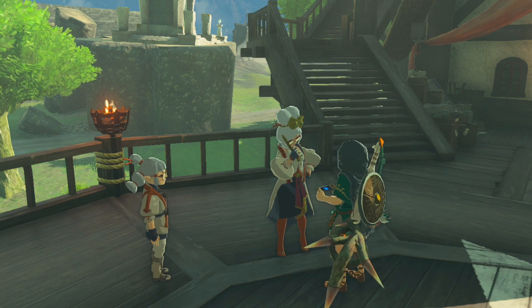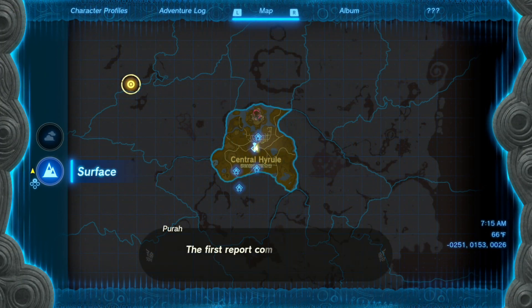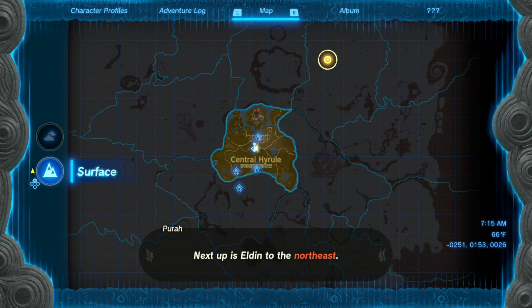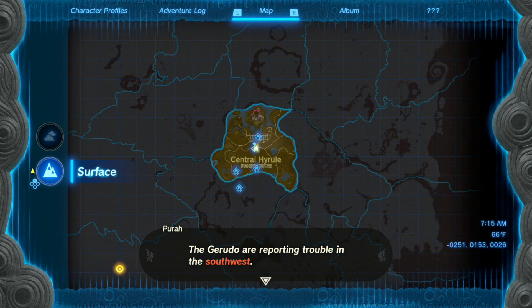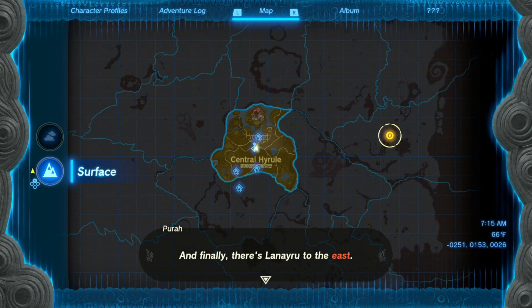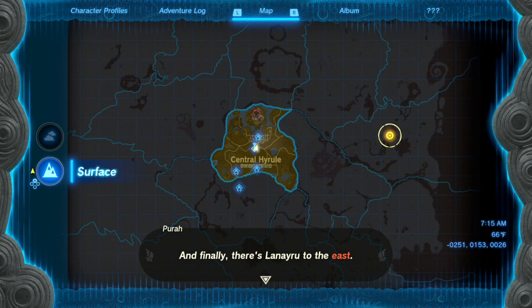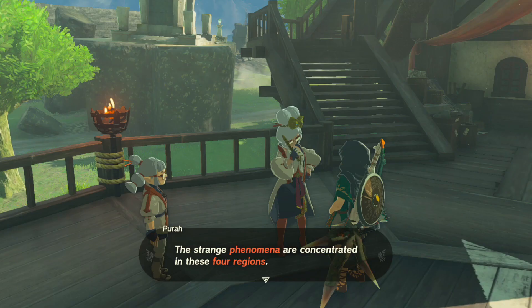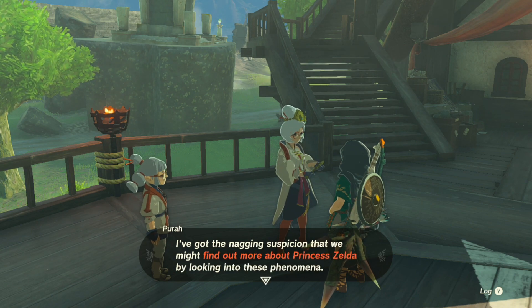Let's talk about the upheaval. It's affected more than just the castle — reports of other strange phenomena have been coming in from all over Hyrule. Let's take a look at your map. The first report comes from Hebra to the northwest — that's cold land. Eldin in the northeast — that's volcano land. Gerudo reporting trouble in the southwest — that's desert land. And finally, Lanayru to the east, past the Sheikah town. The strange phenomena are concentrated in these four regions.